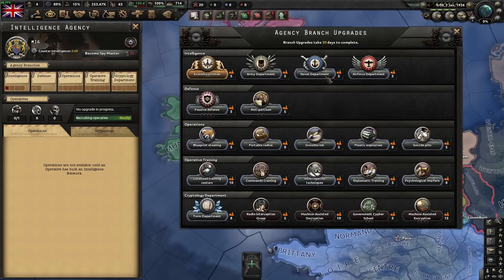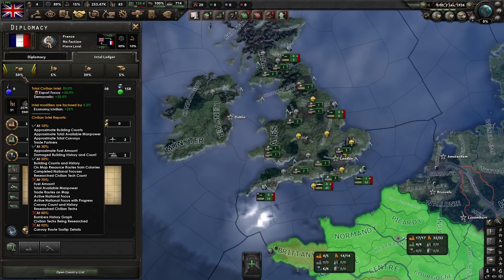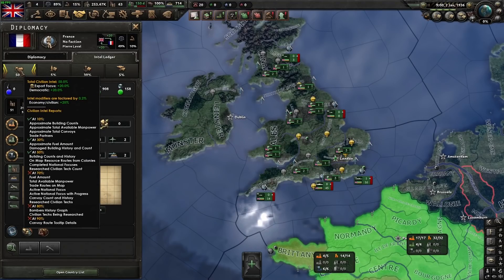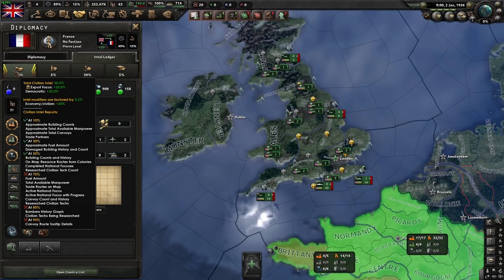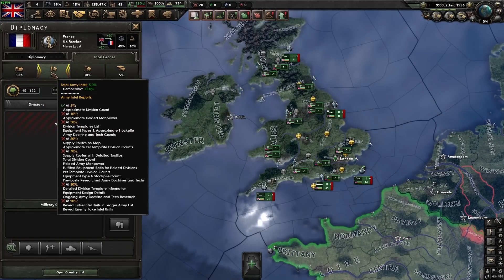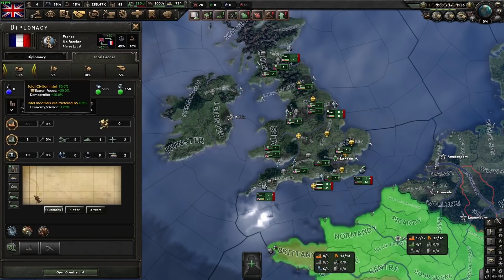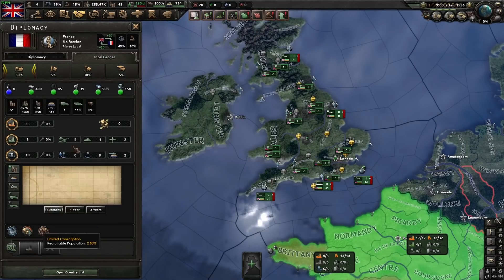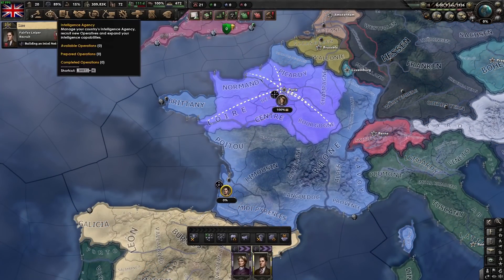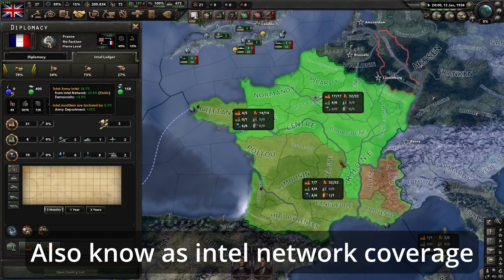These upgrades are very useful if you actually want to be able to see things. Once you're over 71% intel on a country, you can see their national focus. For army, the more intel you get, the more you can see about their divisions, manpower in the field, and if you get high enough, what they've researched. One spy is actually not enough to see research — we'll do a couple of upgrades and get the second spy, then let the intel build up. The amount of intel you get is based on the spread, and there is a cap.